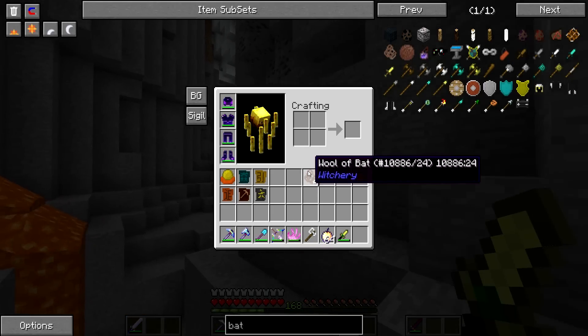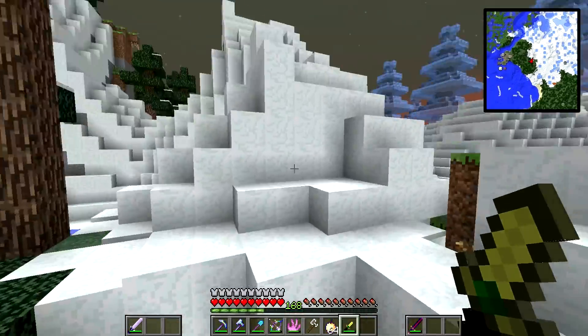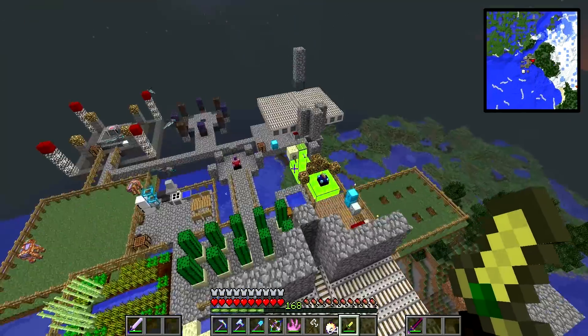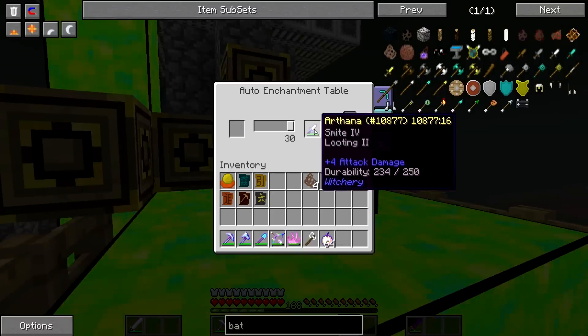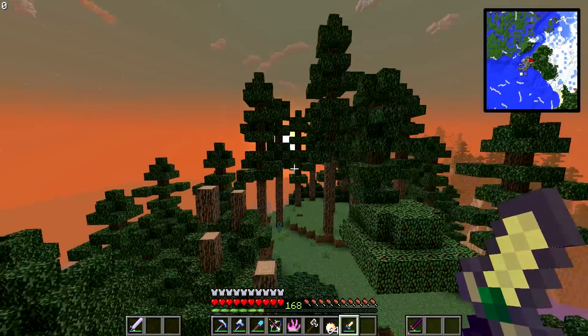The reason I made the Arthana blade is you can get Wool of Bat from any sword, but the drop chance with the Arthana blade is a lot higher. I want to go enchant this blade. Let's enchant this one — can I? Yes! Smite and Looting. Oh that's awesome!